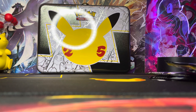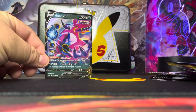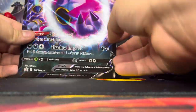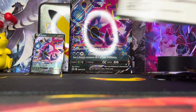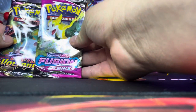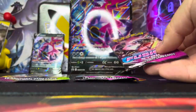Here's the Hoopa V full art promo — nice. Here's the giant promo card we get in the back, and here's the code card for you guys. It comes with four packs: a Fusion Strike, a Vivid Voltage, two Fusion Strikes, and one Evolving Skies.